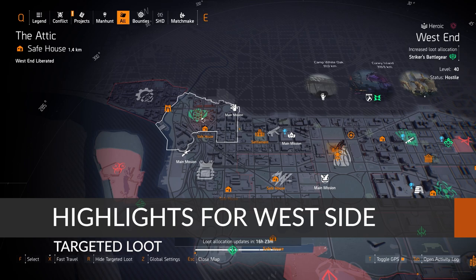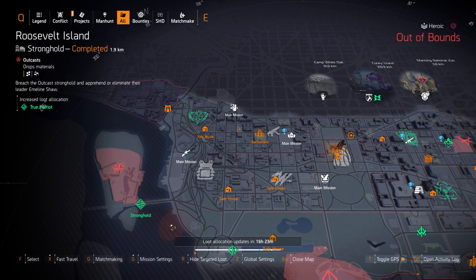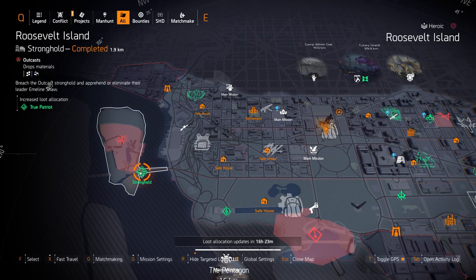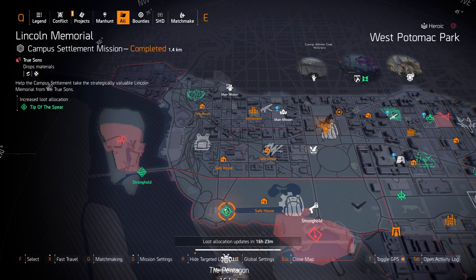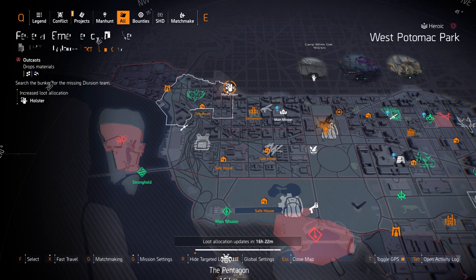On the west side targeted loot highlights, starting with gear sets: we've got Strikers at West End, True Patriot over at Roosevelt Island, and Tip of the Spear at the Spirit Lincoln Memorial. I always recommend True Patriot — I have a build video out for that. It's an amazing build where you can tank everything and deal insane damage. I really love True Patriot in this TU11 build. Tip of the Spear at Lincoln Memorial is pretty good as well. Strikers I never recommend.